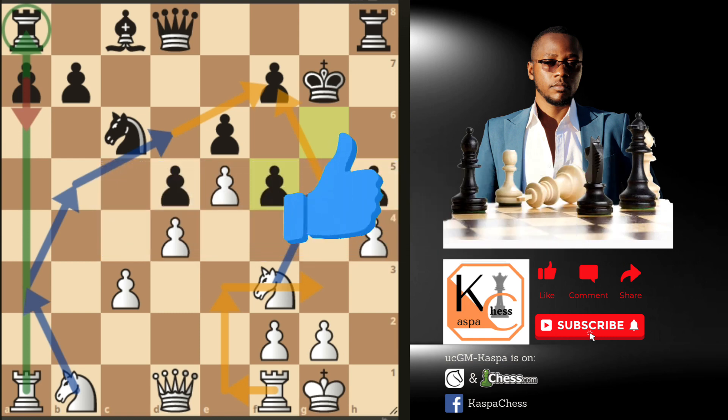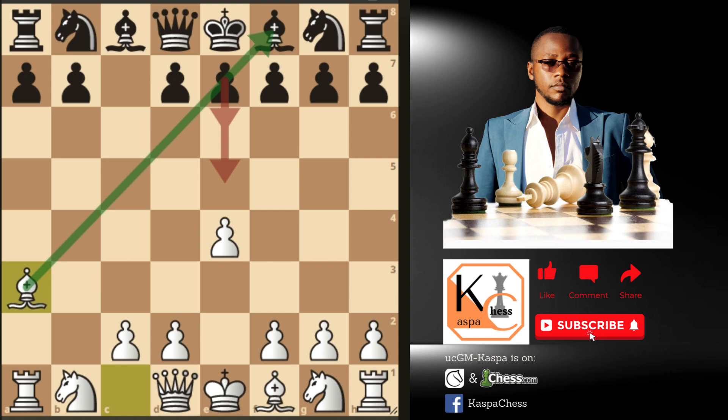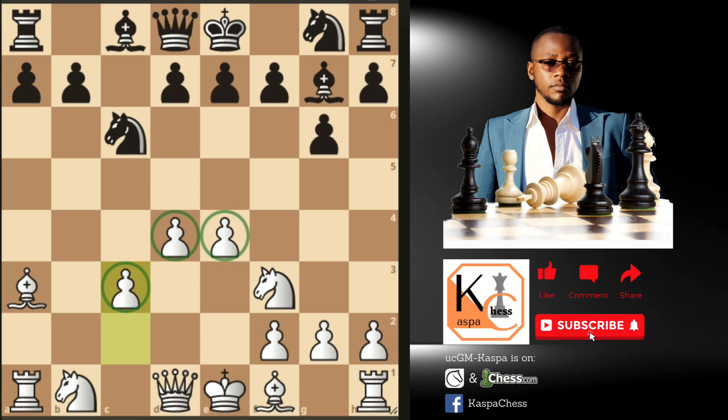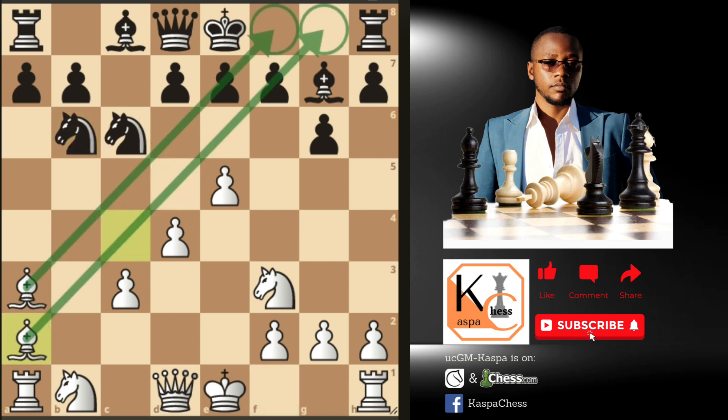Instead of knight to c6, oftentimes you will see Black playing pawn to g6 — the idea is to fianchetto his bishop on g7. For example after knight to f3, Bg7 attacking our rook on a1, we go d4. Again we have these two powerful center pawns, and our Benko-like bishop still eyes the f8 square. From here Black may continue with Nc6, then c3 — now we have three pawns on the center. After Nf6, e5, Black plays Nd5, then Bc4 attacking the knight, Nb6, Ba2. Look at these two powerful bishops pointing toward the kingside — where is Black even going to castle?